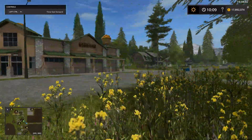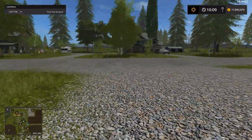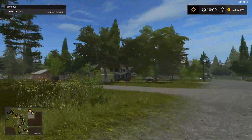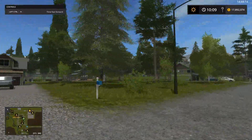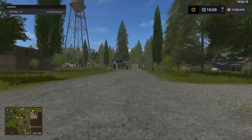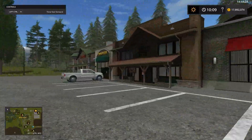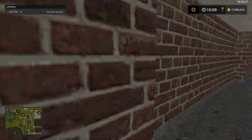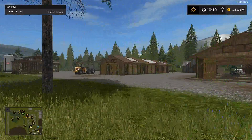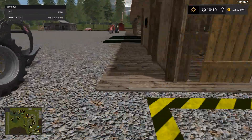This is the bakery — another sell trigger here. Houses right down in the middle of it. And this is like the downtown area that was in the other maps. But over here is another sawmill — there's the trigger to unload logs.